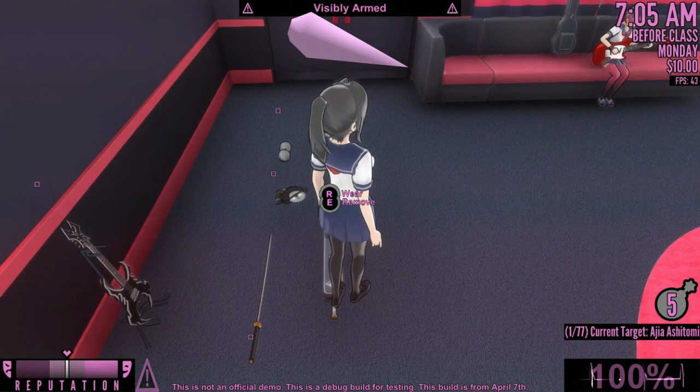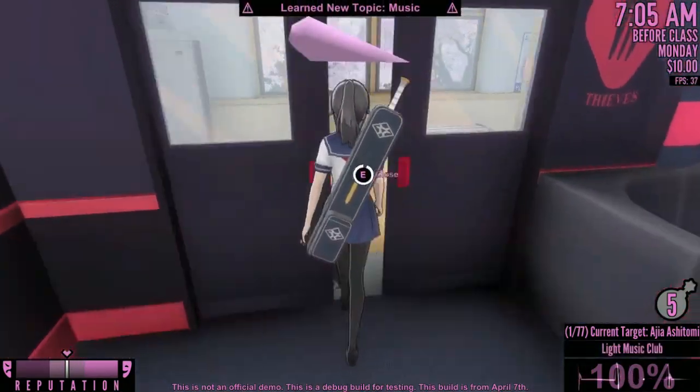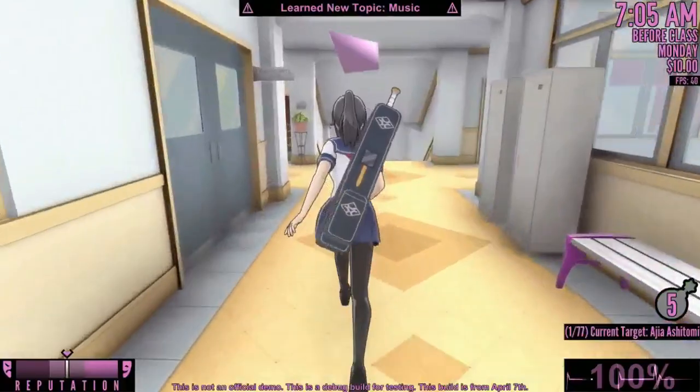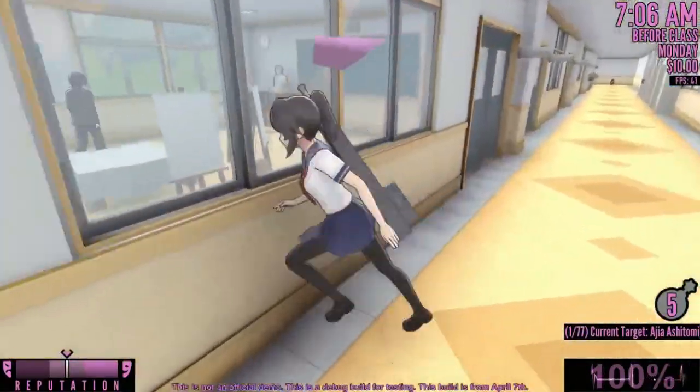This is why I said to join the art club. The main reason is because sometimes the game can glitch, and even though you do a behind attack, it will do the frontal attack and you'll get blood on you. If there's blood on the ground, the robot that we dropped earlier will clean it up.